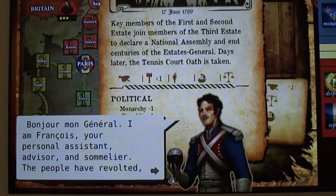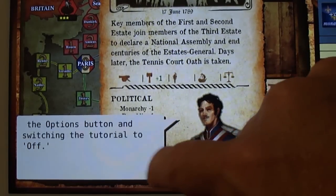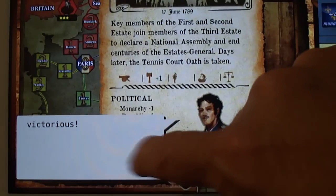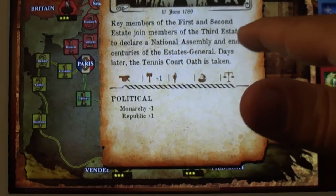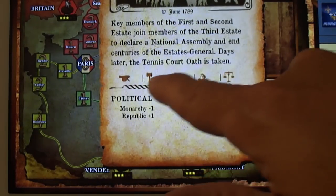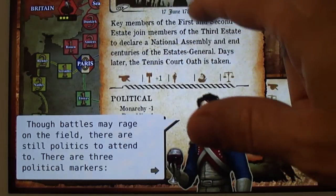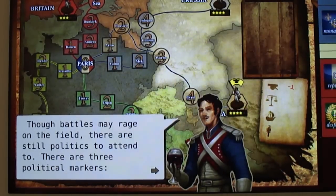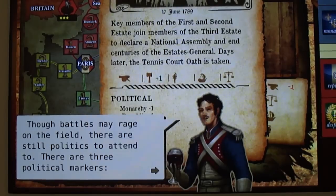When the game was first released there were some problems with slowdown towards the end, but I think that's all been fixed. It does a great job of displaying the text of the cards as you play — the cards come up showing what the event is, a little bit of historical information, and how it affects the game. You just touch the card up there.